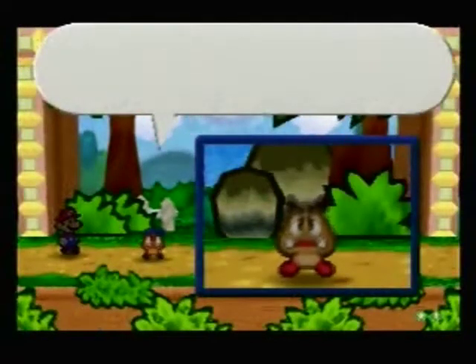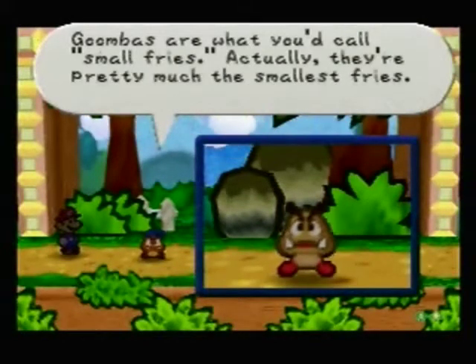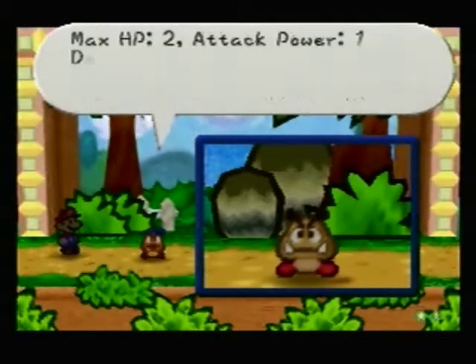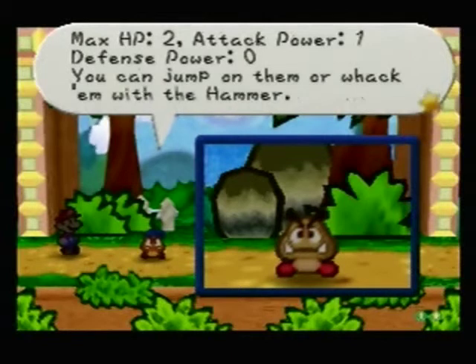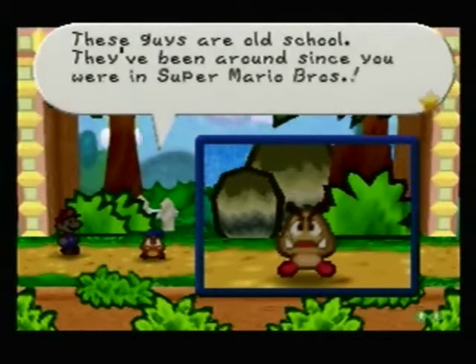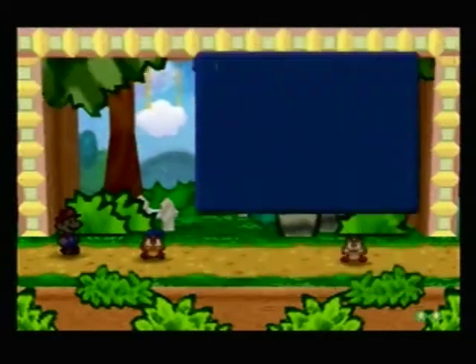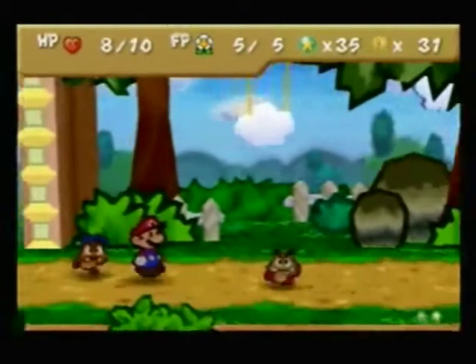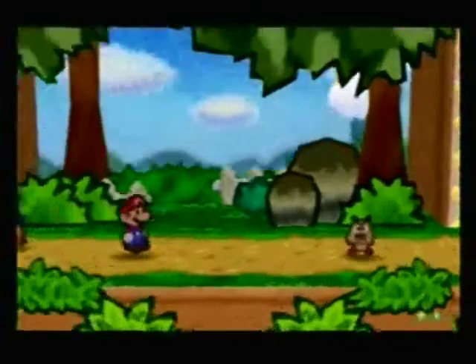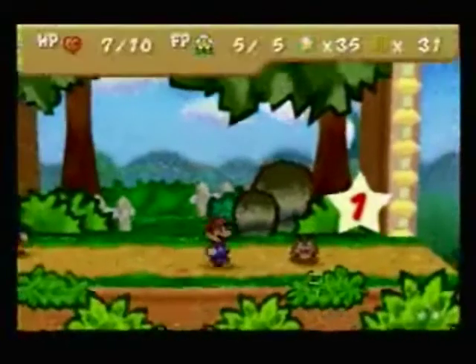This is a Goomba. Goombas are what you'd call small fries — actually they're pretty much the smallest fries. Max HP is 2, attack power is 1, defense power is 0. You can jump on them or whack them with a hammer. These guys are old school — they've been around since Super Mario Brothers. Nice little throwback to your own game there, Nintendo. You can see the HP meter is down below the Goomba now, and it will stay there throughout the whole game.